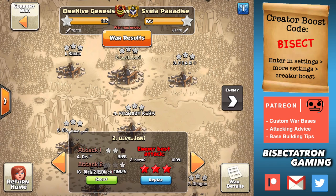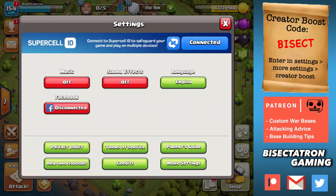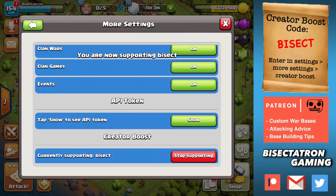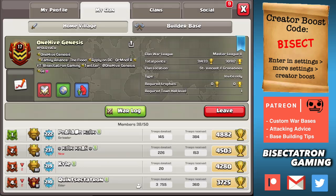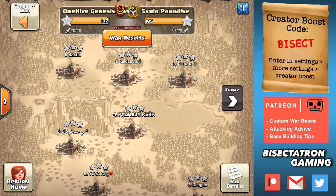Let's take a look at some more examples of how people are queen charging the single target Inferno Tower. But first, quick intermission. Guys, if you're a viewer of the channel and a supporter, really appreciate it. If you go into settings, go to more settings, scroll to the bottom where you see supported creator. If you haven't already, go ahead and hit enter code and enter my code bisect, B-I-S-E-C-T, send code, and that just tells Supercell you're a supporter. And if you buy anything in game it gives me a percentage of it as well as some other perks. No skin off your back. And sometimes it resets on you, so just make sure if you enjoy watching the channel you get that entered in game.